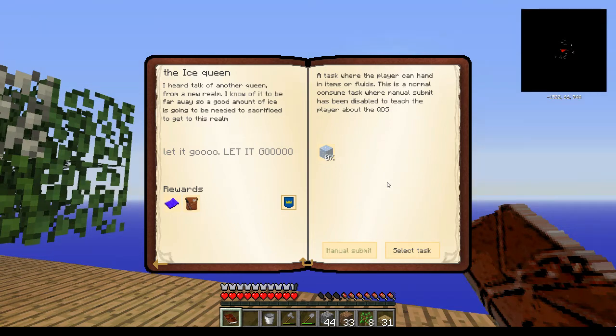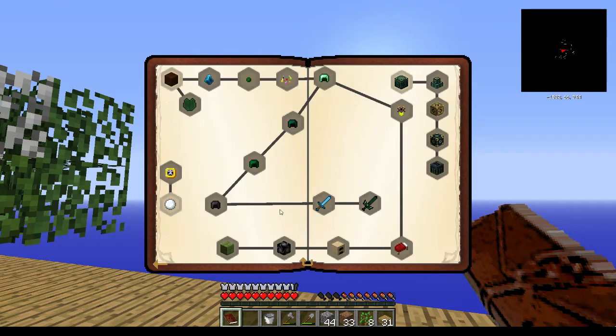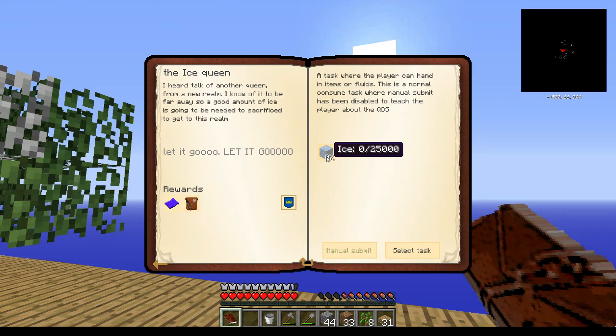I've talked about how some of these skyblock maps have nightmarish tasks — like wanting 64 stacks of octuple compressed cobblestone. This one has a realm you can go to called 'Challenges of the Beings,' maybe a secret place. I don't know if it unlocks into other things; I haven't done it yet. But I know how to get it done — what they want is 25,000 blocks of ice.